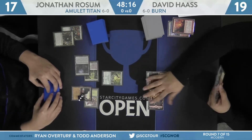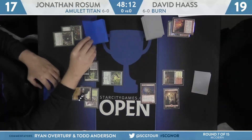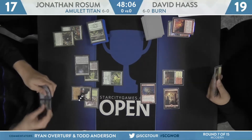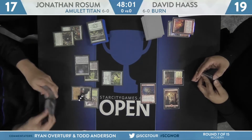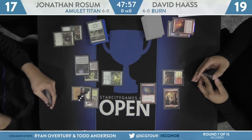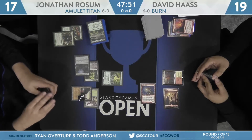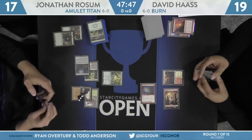He had two extra land drops that turn. The first one was the Forest for the Stirrings, and the second one was the Gemstone Mine off of the Stirrings. Well, if you're wondering about a Primeval Titan — on Haas' turn, he's going to cast a Goblin Guide and attack, and the trigger will reveal Summoner's Pact for Rossum. All right, well now we just have to see, does Rossum have that extra land? My guess is no, but we'll know soon enough.